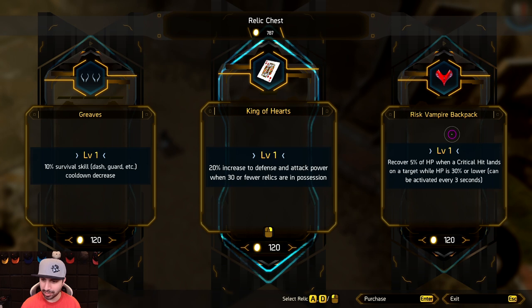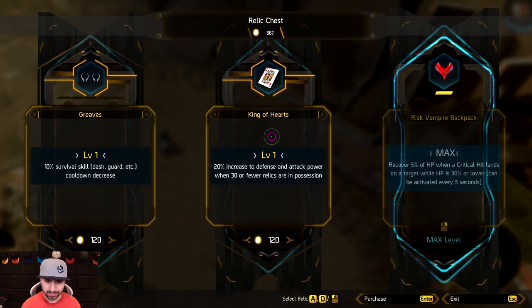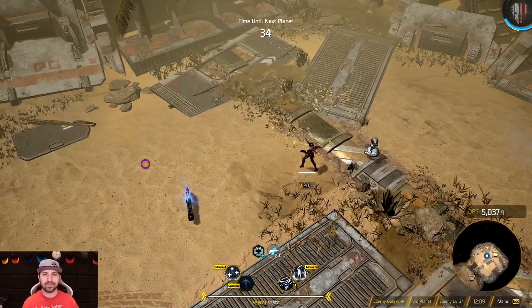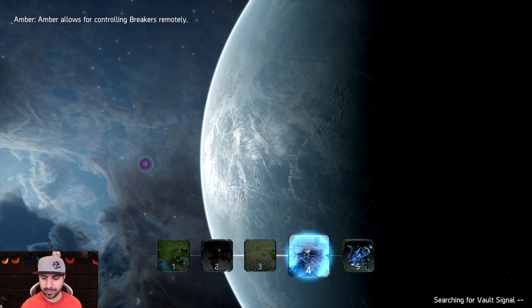5% HP when a critical hit lands on a target while HP is 30% or lower, can be activated every three seconds. Shuri is doing very well. Planet 4!